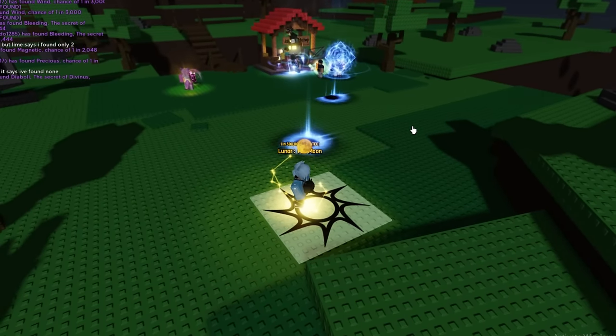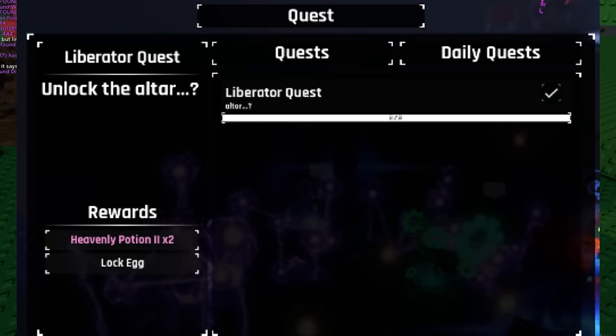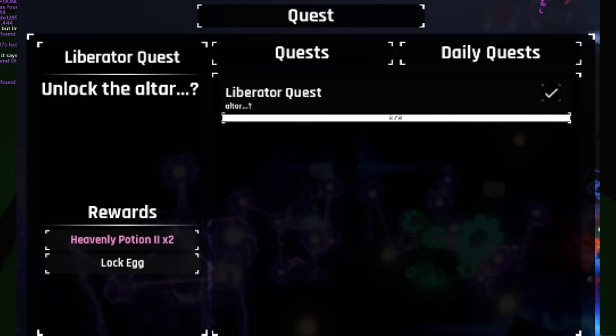That's how you actually get the altar unlocked. By doing this you actually get the aura, as you can obviously see. You get the altar unlocked, and if you want proof, the quest is actually unlocked right there. In the background there's a ton of people with the Hyperfall auras, Unbounded and stuff.